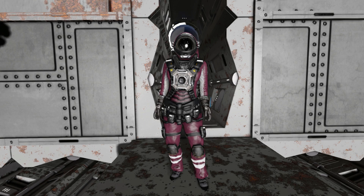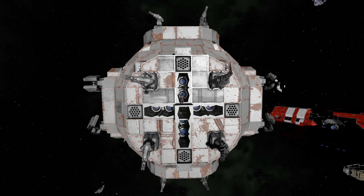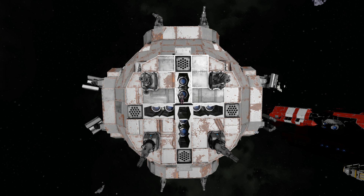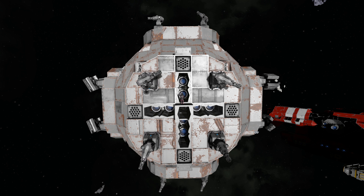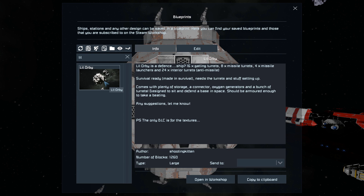For today we are looking at the little Orby, which is this thing right here — a defensive orb for you to spawn in and place in a strategic position. It will shut down any enemies that are trying to fly past it. It does have thrusters so you can fly it around and put it into position, or you could retrofit the inside and turn it into a little station. Pressing F10 and finding it in the spawn menu, this defense ship is 1260 large blocks.